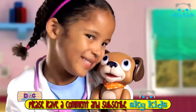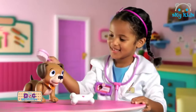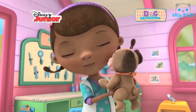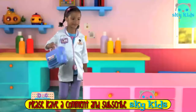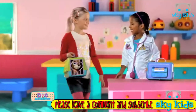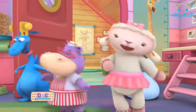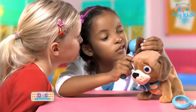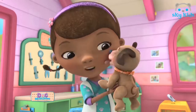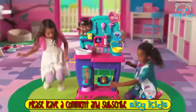Findo is Doc McStuffins' new doggy friend. He likes walking, picking up his bone, and when brushed he barks. Find and fetch Findo. Welcome to the vet clinic with Doc McStuffins and you are the vet. Here's Findo. If your little friend feels a bit down, get your pet to the vet. Pop on the collar. Let's have a better look. And now Findo's all better. The Doc McStuffins vet bag set. Get your pet to the vet.